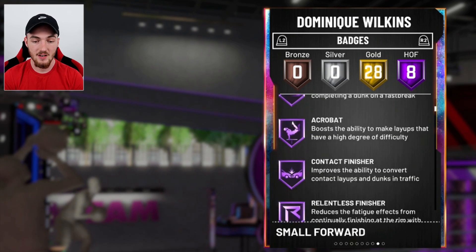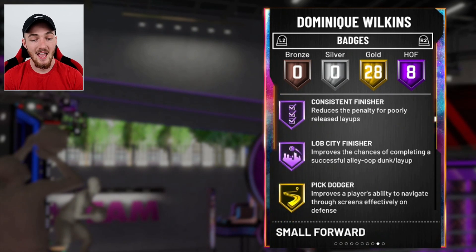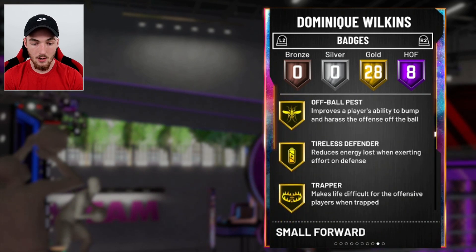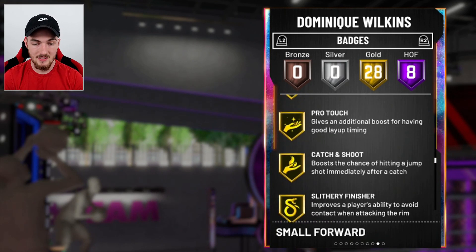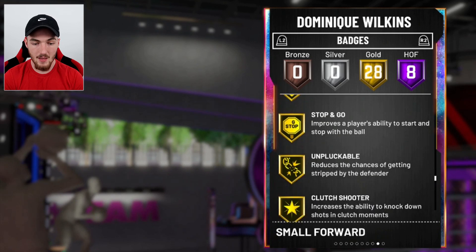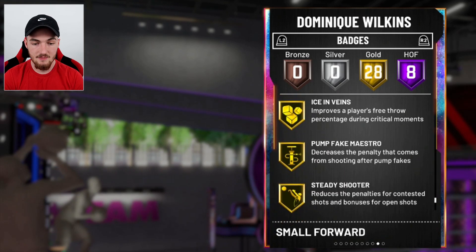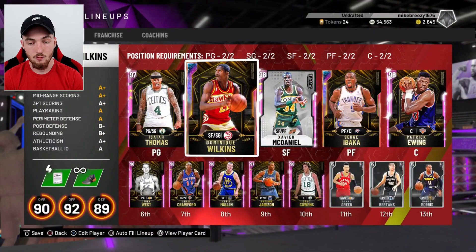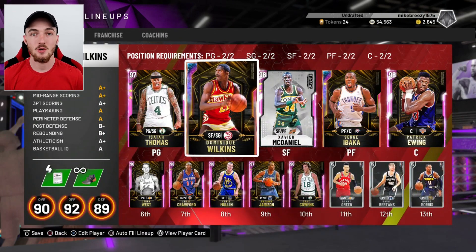Hall of Fame badges include Downhill, Showtime, Fast Break Finisher, Acrobat, Contact Finisher, Relentless Finisher, Consistent Finisher, and Lob City Finisher. In the gold tier he's got Clamps, Off-Ball Pest, Volume Shooter, Fancy Footwork, Difficult Shots, Giant Slayer, Pro Touch, Catch and Shoot, Quick First Step, Space Creator, Stop and Go, Dead Eye, Green Machine, Icing the Veins, Pump Fake, and Steady Shooter. He does not have Range Extender but he's still going to be an absolute glitch.